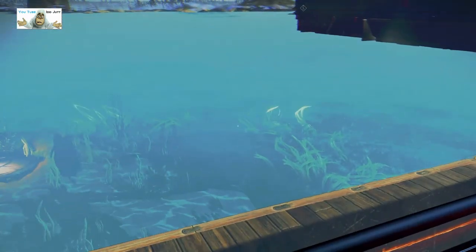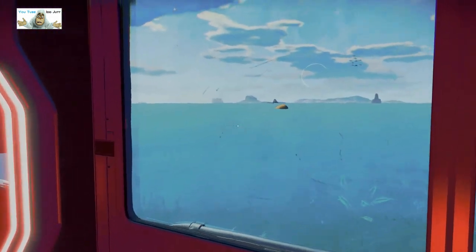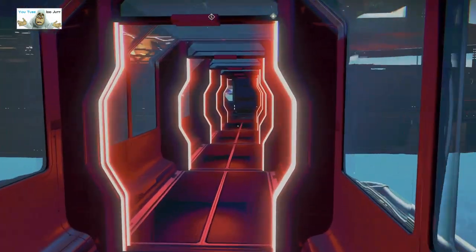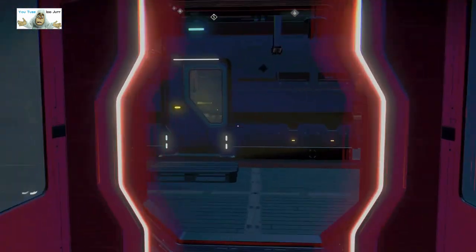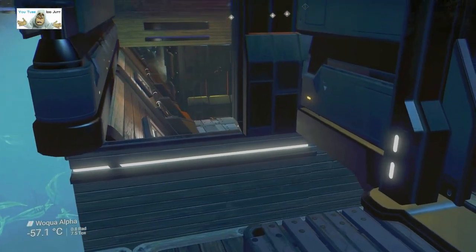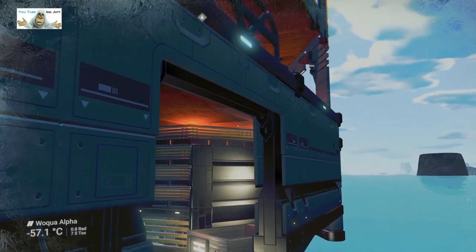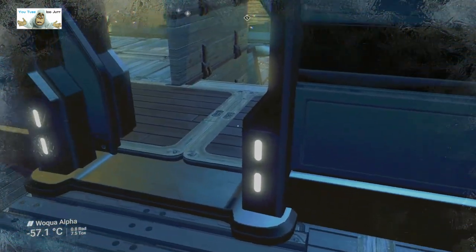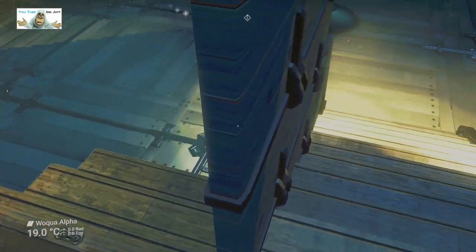Oh, bloody frigates — thank you, noisy bugger. It's a cold bloody planet. But then I guess that's why it's called Ice Station Zebra. I don't remember it being like this when I was there. What have we got? We've got a door and we've got a hole. I feel like it's not finished.